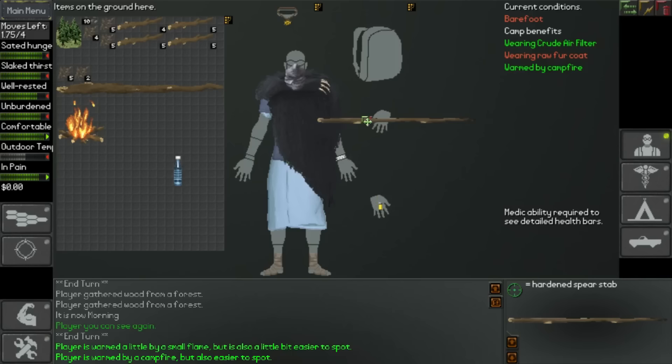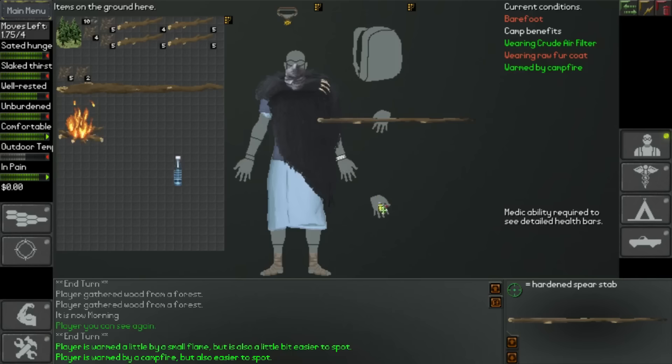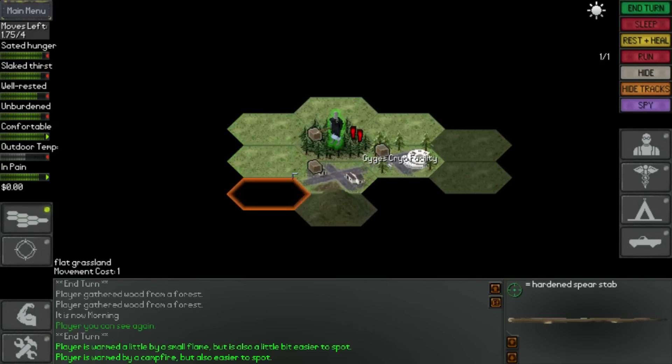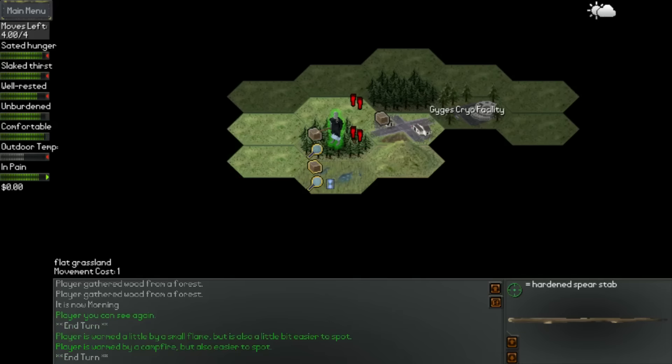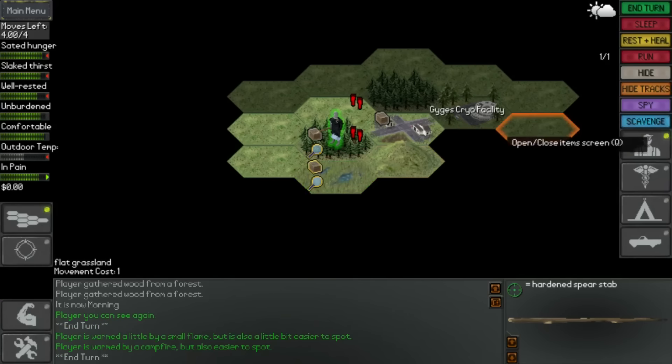I'm going to have to swerve the shards for the moment, simply because I've got the spear now. We've got a bit of light as well, but I do need to find some food, as obviously metabolism is one of my negative traits. That dog down there needs to go away.